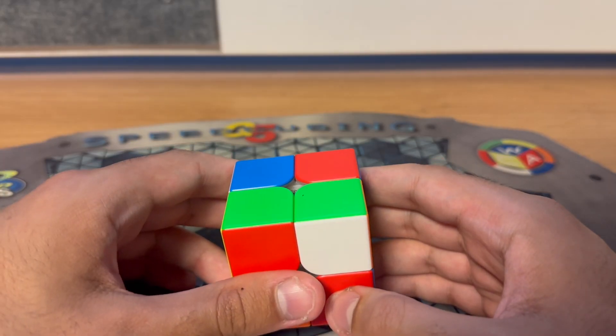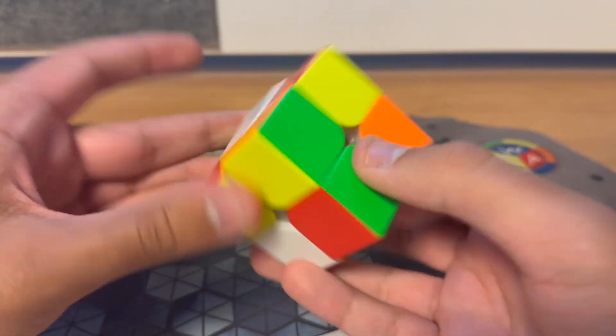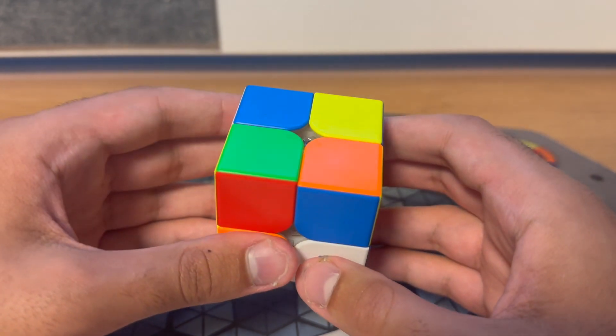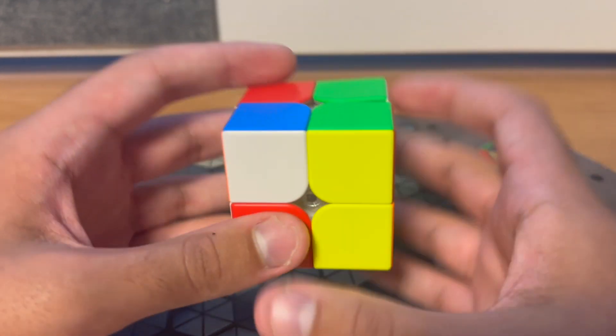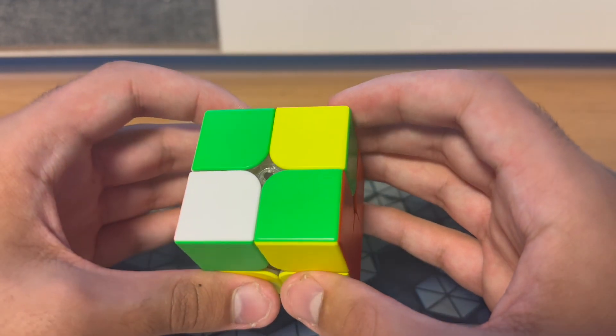This was the second round of the solve, which was a .149. I saw on green you could do two moves into this EG1 case. I also saw you could do one move into this not-too-great EG1LS case. I also looked at orange and blue and saw you could pair up a block in one move, and then you could insert into this CLL case with no AUF, which would be pretty good.